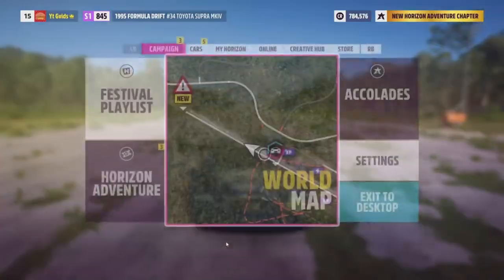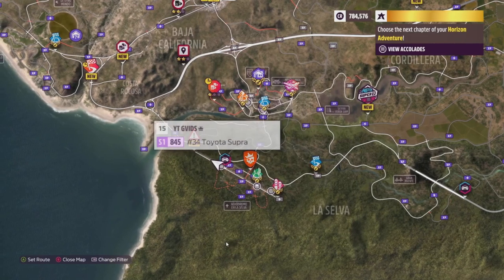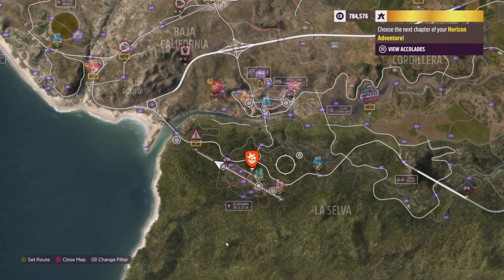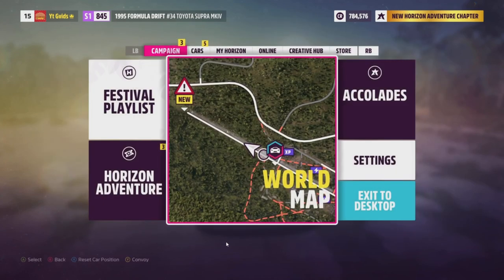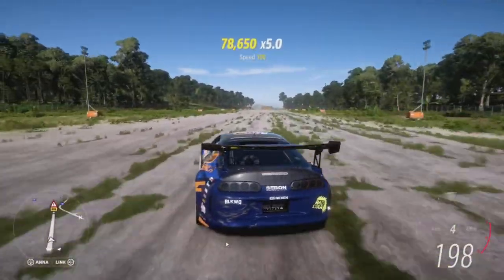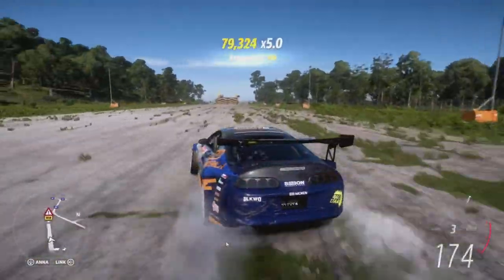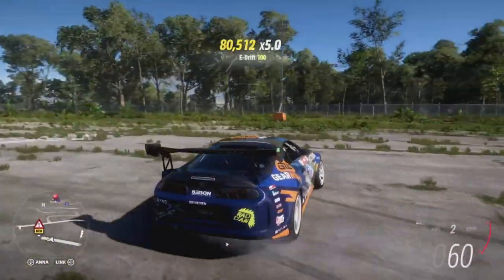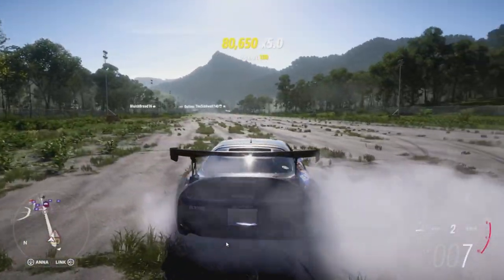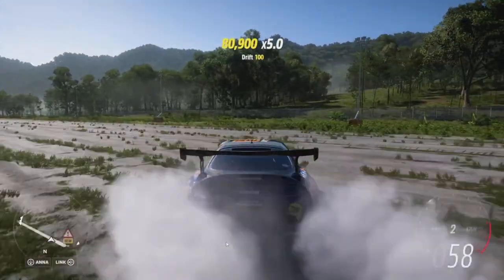We are on Forza Horizon 5 today and I'm going to show you a quick little location that we can exploit to get unlimited skill points and unlimited super spins. The super spins give us a very good chance of getting a big chunk of money. We do need to spend a little bit of money to get those super spins, but we're guaranteed to have a profit at the end of the day.